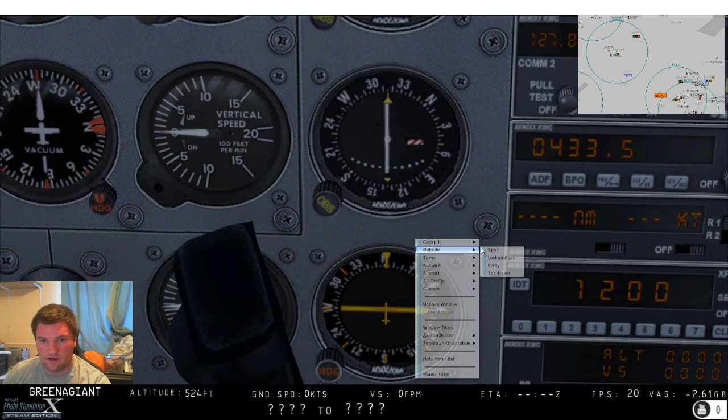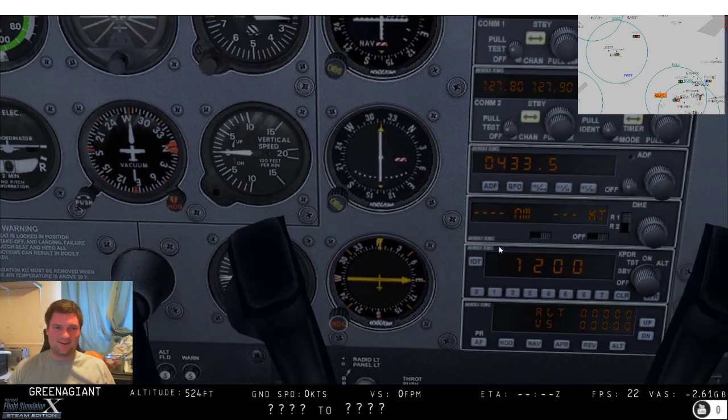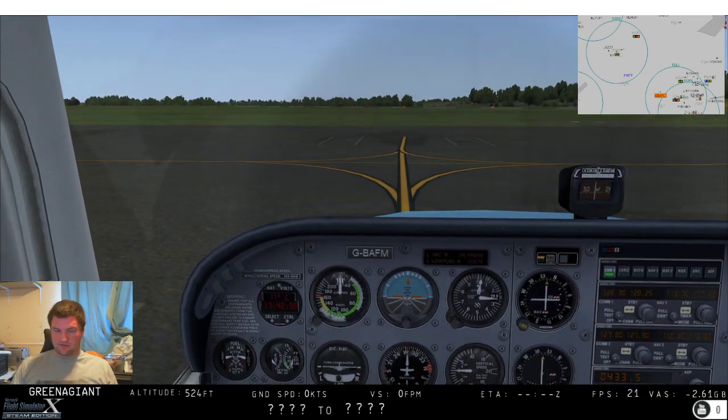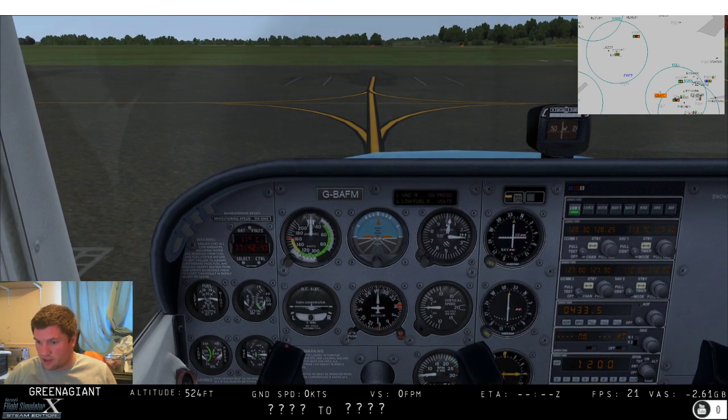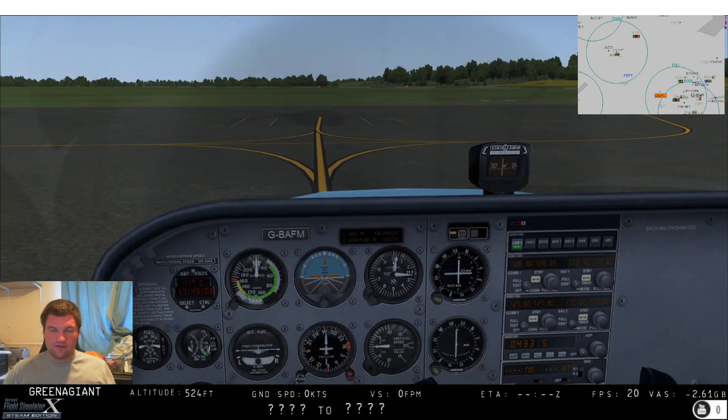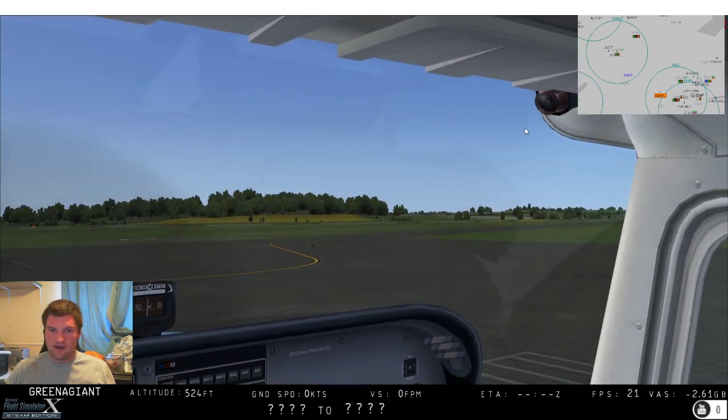I haven't got a default camera position set up, so let's quickly do that in ChasePane - add default cockpit - my cadets will know the five P's, if you don't, look it up. Assign button, there we go. Cool, so now if I look over there and press my button, hey there we go - fan dabby dozy.